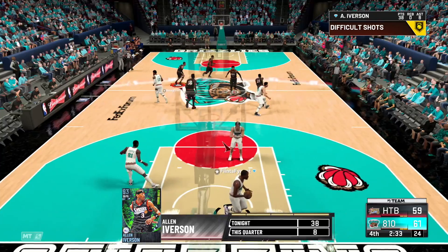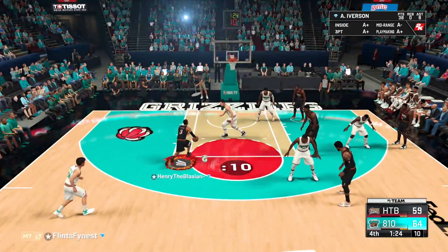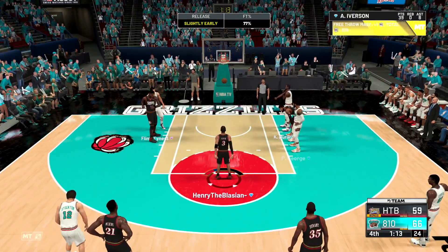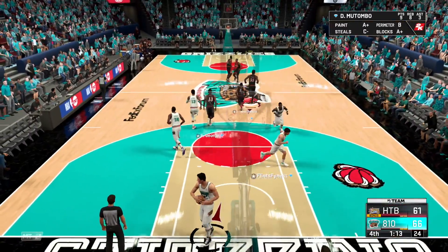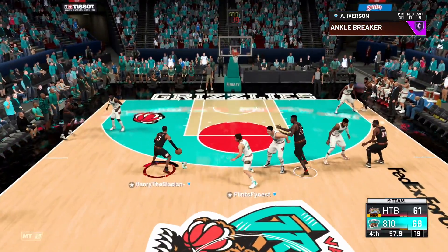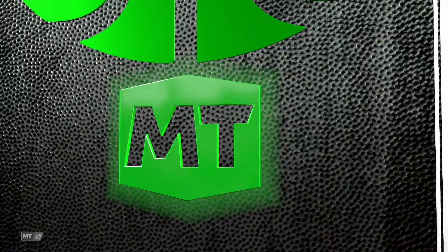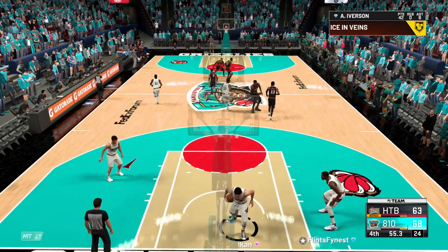Allen Iverson finally gets takeover in the fourth quarter. Nice little iso — blowing right by Stockton to the rim. He doesn't have crazy dunking animations but this card has been a ton of fun. We're probably gonna lose this game — if I really tried I'd need to bring in Steph Curry and start sweating, so we're taking it easy. AI dropped 40 points on his dome though. Pulling up on him repeatedly — I just wish I had better badges and attributes. His mid-range under 80 is super disrespectful.